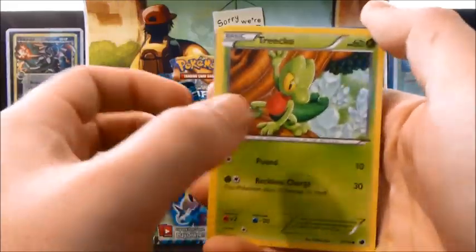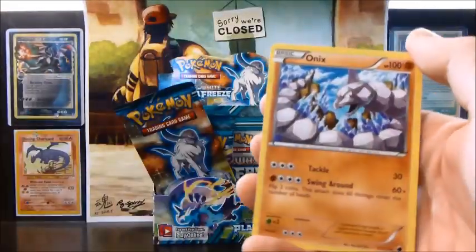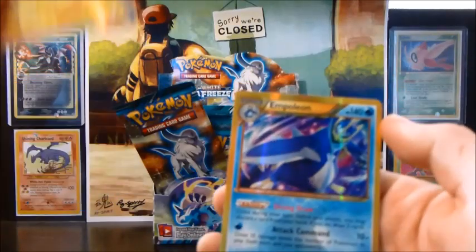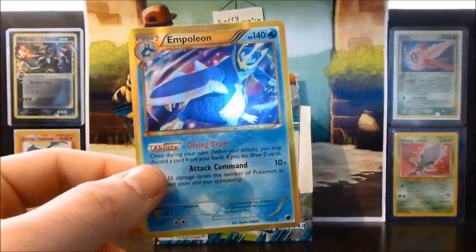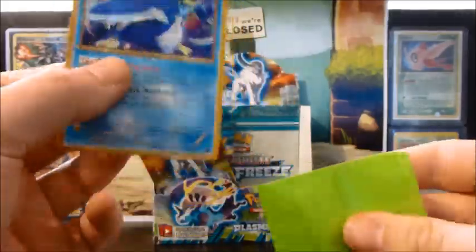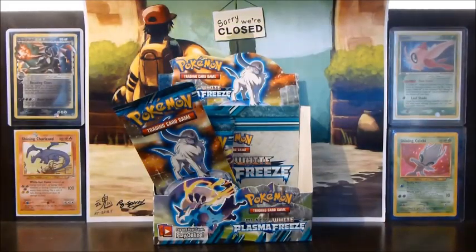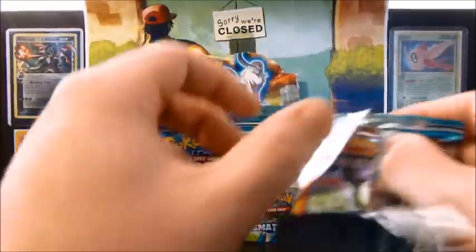Trico, Wooper, Voltorb, Pachirisu, Dano, Team Plasma Badge, Onix, Miltank, a Jolteon Reverse, and — oh, that's more what I was talking about — an Empoleon Shiny! Sweet. I'm already liking this half of the box a lot better. Definitely happy with that Empoleon.